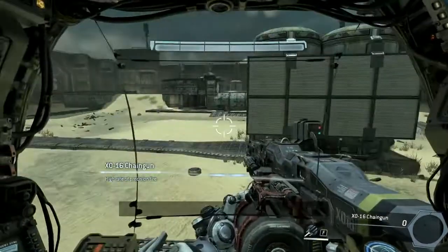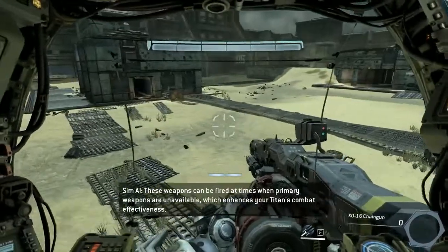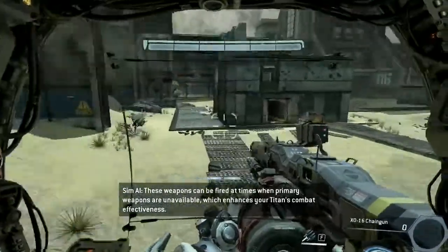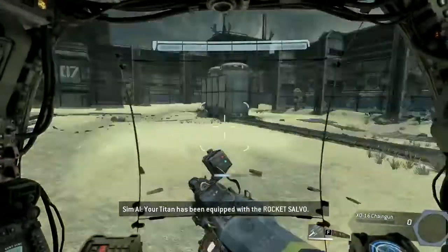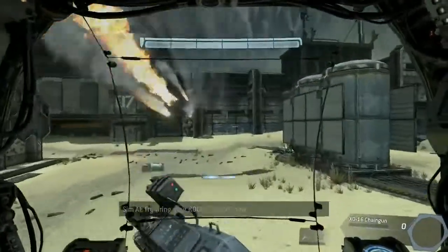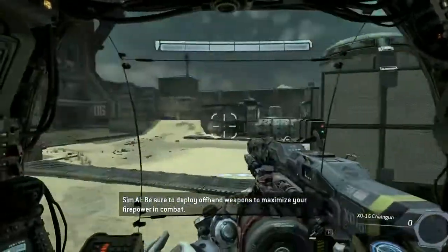Titans also carry off-hand weapons into combat. These weapons can be fired at times when primary weapons are unavailable, which enhances your Titan's combat effectiveness. Your Titan has been equipped with the rocket salvo. Try firing your rocket salvo now. Be sure to deploy off-hand weapons to maximize your firepower in combat.